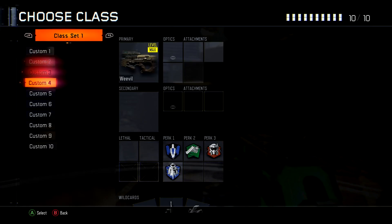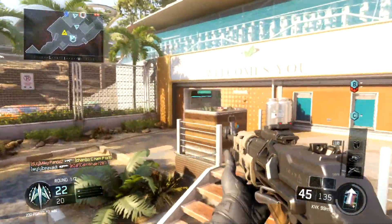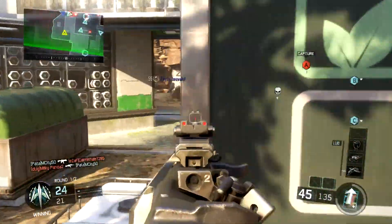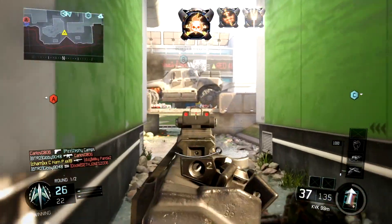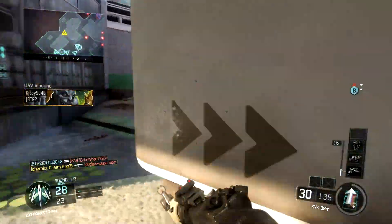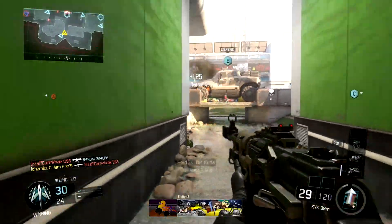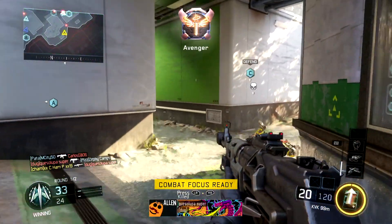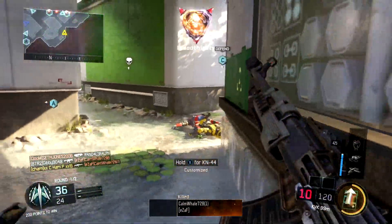This second game I actually knew where I stood. It's on map Combine and I'm using a slightly different setup, but same attachments — quick draw, extended mags, and stock. The only difference is I took off scavenger and put on flat jacket. On Combine, people are going to be throwing grenades in the computer room, putting trip mines and charges everywhere, so I'm not trying to deal with that. I already got my nuclear using just the KVK.